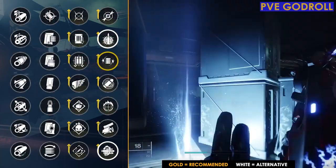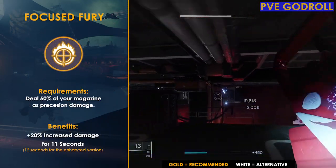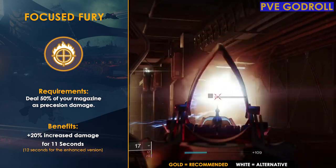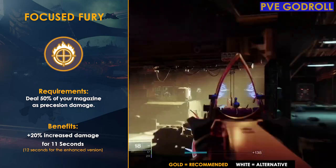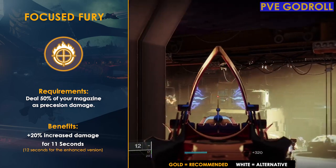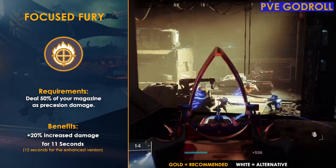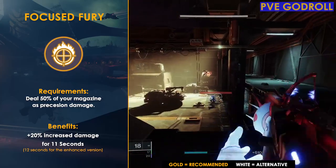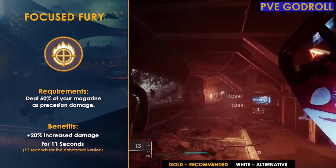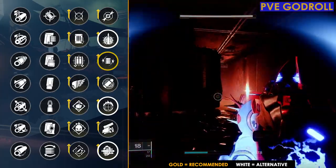The last perk I would consider in this column is Focused Fury. Although it requires landing 50% of your magazine as precision hits, the timer goes up to 11 seconds — even 12 seconds on the enhanced version — so I think it's worth trying out, especially since it only requires precision hits, not precision kills. Just landing 8 of your shots as precision hits gives you a 20% damage buff for 11 seconds, and since we have 16 shots in the magazine, you can keep this perk consistently active.